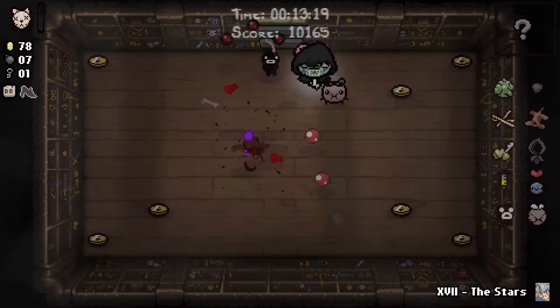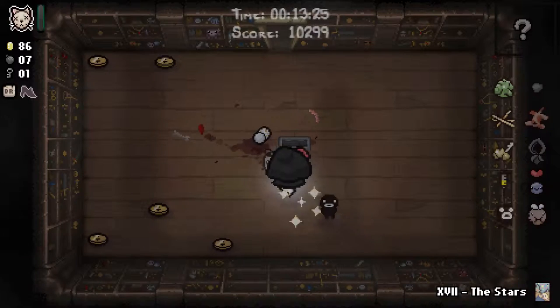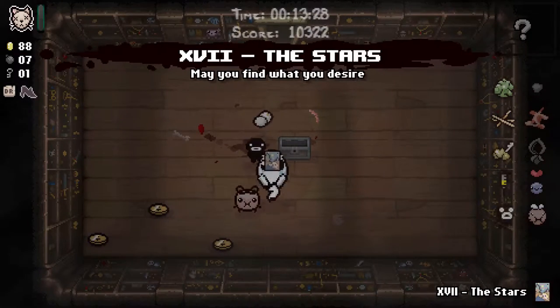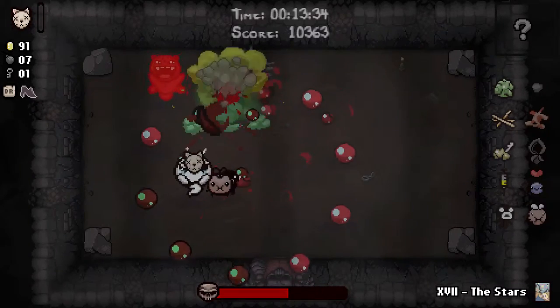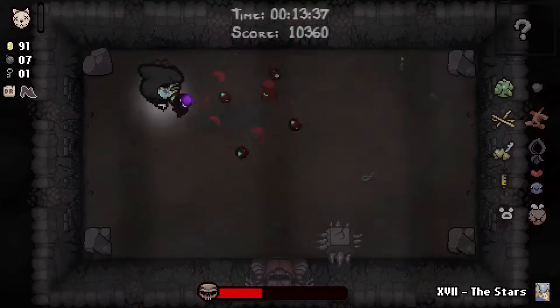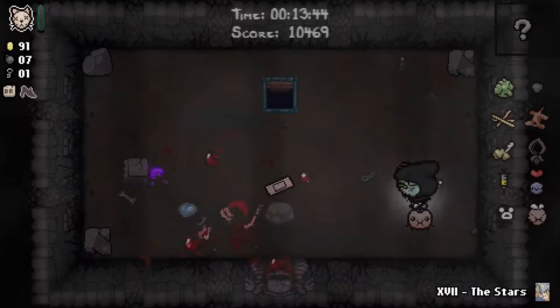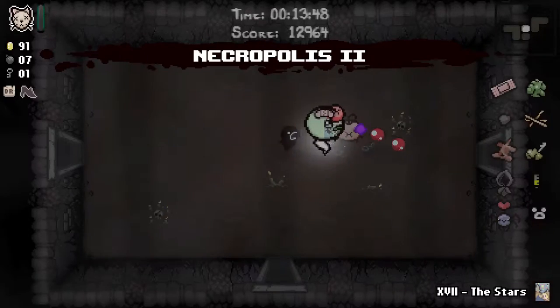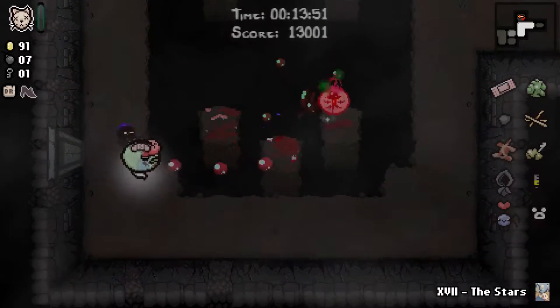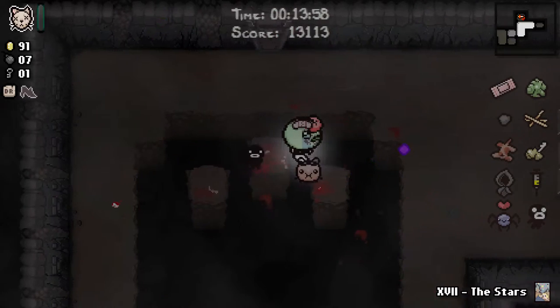Hagrid dude — that didn't actually kill him, which surprised me. That was supposed to be the coup de grâce of the attack there, but somewhat a bit of a damp squib. We have found the shop and the item room, so I'm not too averse to going to this boss right now. That was excellent poison damage, by the way. The fly had poison damage — I couldn't hit the fly because there was something in the way, but then the fly's poison damage caused the fly to blow up right next to Loki and do a ton of damage to Loki as well. I'm too pleased with that.